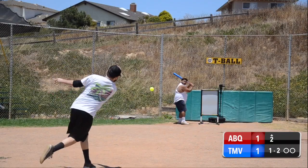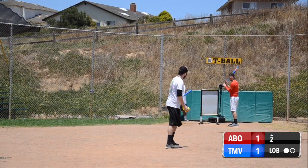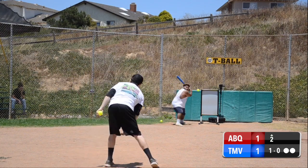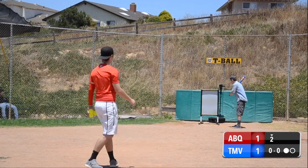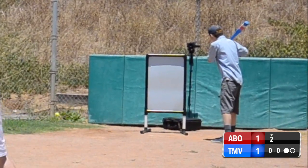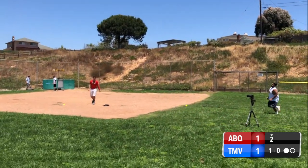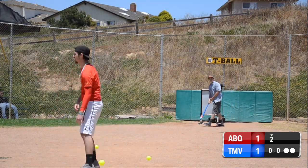Believe it or not, second inning. Ground ball out, out number one, top of the second. We've got a lob pitch coming up to Tiger Bomb and it's an out to right field — that's out number two, top of the second, two down. Now going down to the bottom of the second — strikeout looking, a nice two-seamer. Some guy up at the plate, pops him right up, out number two. Ground ball to shortstop — next inning.